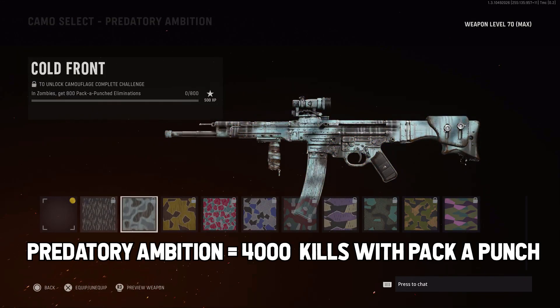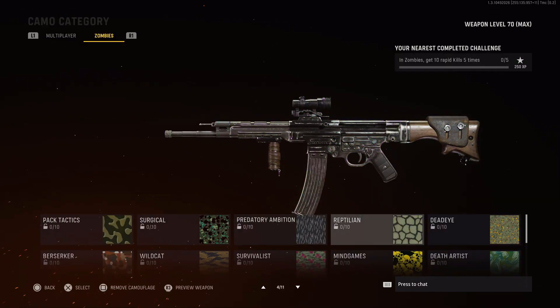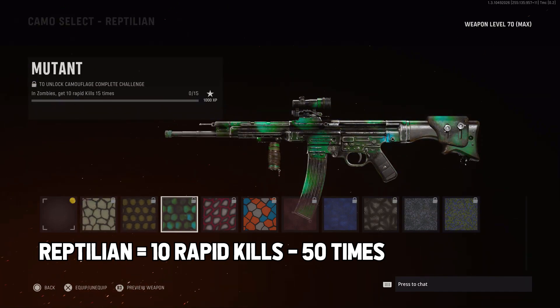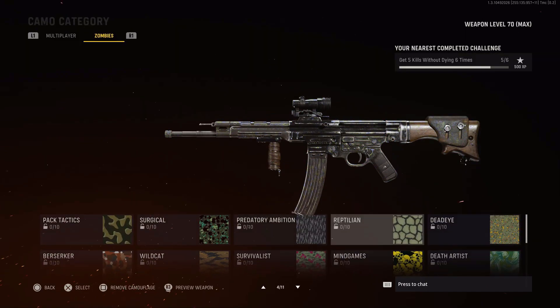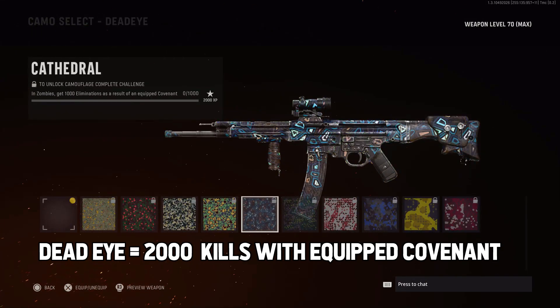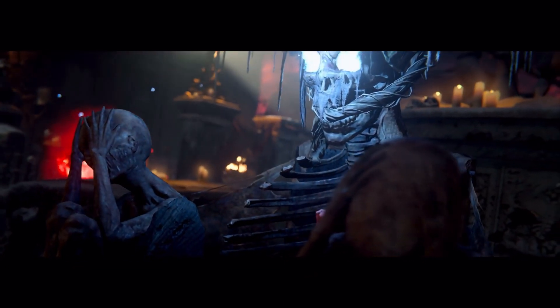For Predatory Ambition, you need to unlock weapon level 10 and get 4000 Pack-a-Punch kills. For Reptilian, you need level 20 and get 10 rapid kills 50 times. For the next one, the Dead Eye category, you need level 30 and get 2000 kills as a result of an equipped covenant.